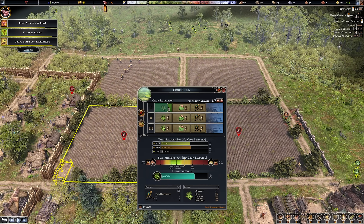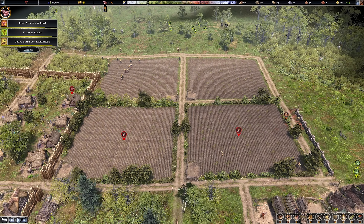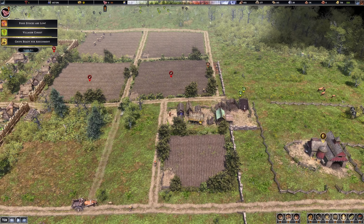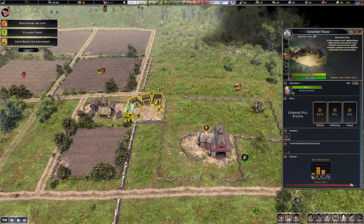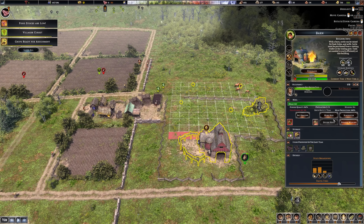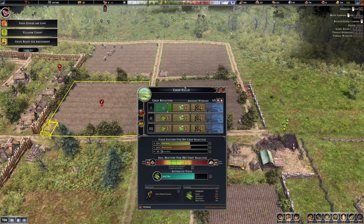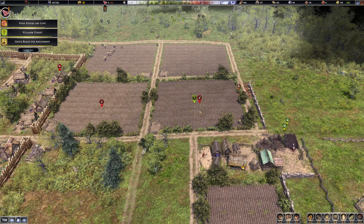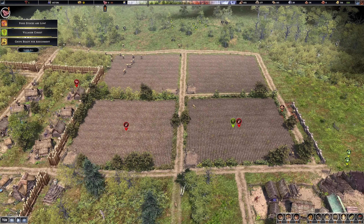Once you've let the fields run for three years to get stats as high as possible, don't forget you can also boost fertility with a compost yard. You can add a rotation that fertilizes the field. Once your barn is nearby, set the grazing area on a field during its clover season - the cows will come in, eat the clover, and crap all over the field, really boosting fertility. This depends on whether you have cows yet; you'll need to wait for the trader.